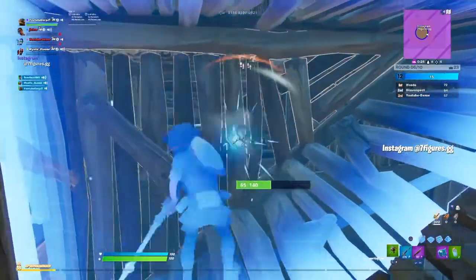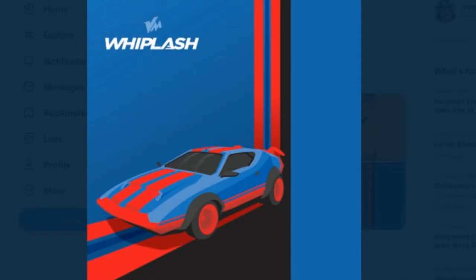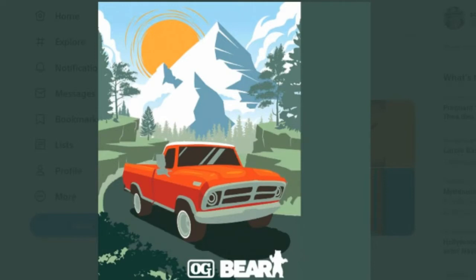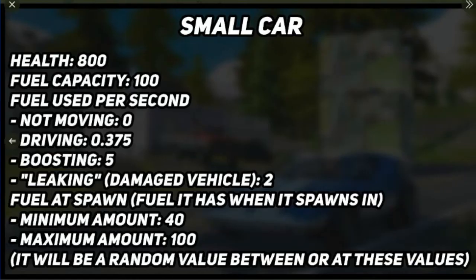We've got four confirmed cars coming to the game. The first one is the small car — you can see the image on screen. There will be more as well, such as taxis, sport cars, police cars, and all that type of stuff. Next up is the Whiplash car, which looks really nice with the stripes. Then we've got the OG Bear vehicle — that's a truck and will likely be a two-player vehicle. And finally, we've got the actual truck, which looks insane. I literally can't wait for these cars to get added.